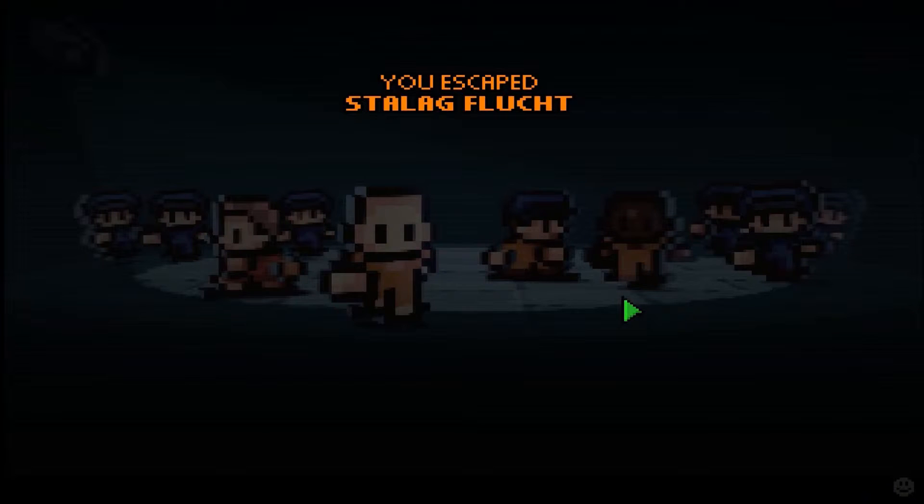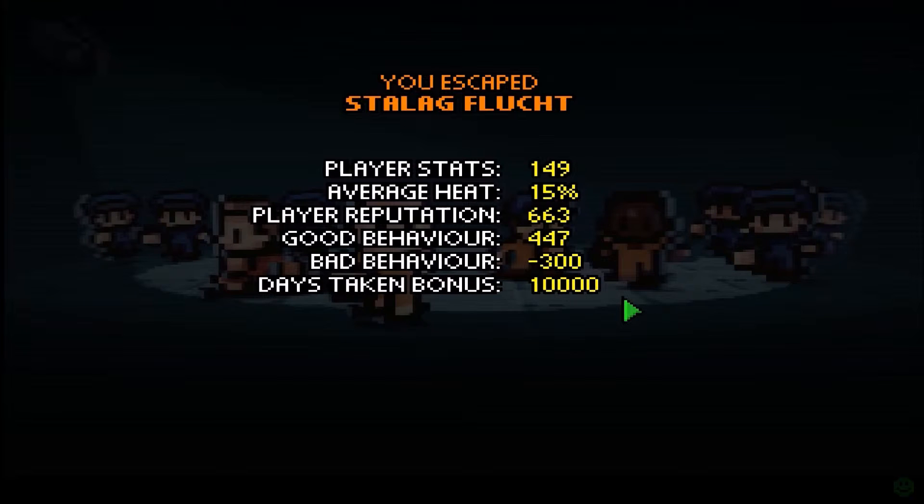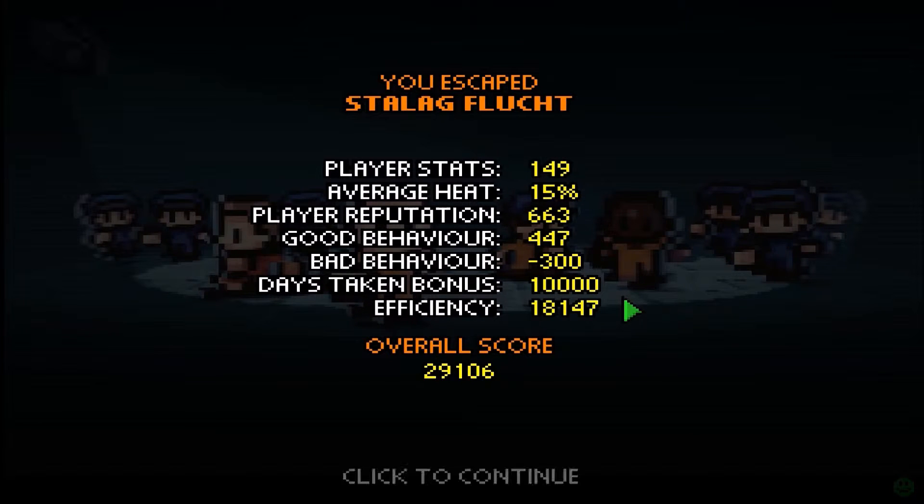And we've escaped! We've escaped Stalag Flucht! Player stats: 149. Average heat was 15%. Efficiency was 18,147. Days taken bonus 10,000. A rough score of 29,106. So we finally escaped Stalag Flucht - it didn't take as long as the first prison either. I thought we were going to lose it when the electric fence was on but we found out quickly before it was morning roll call. So if you enjoyed, leave a like on this episode. If you want more of this, subscribe and I'll see you next time for the start of the next prison.